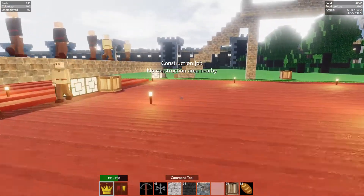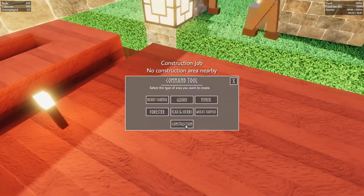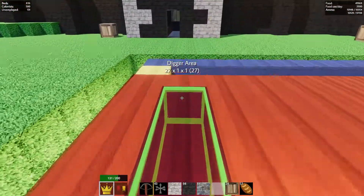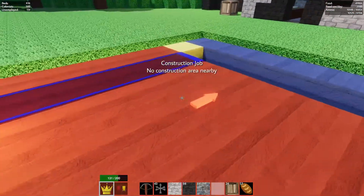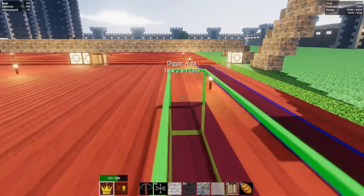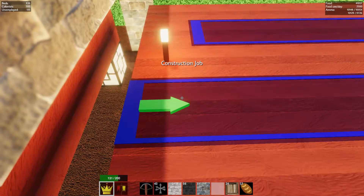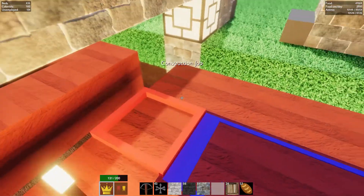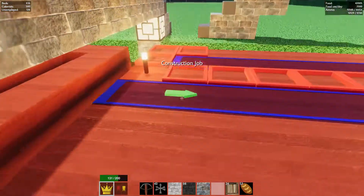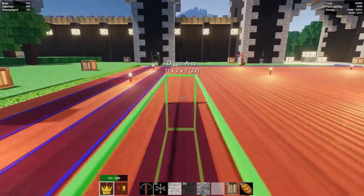Now all we need to do is dig out the areas we don't want. That's going to be construction, digger area. We'll dig that out to there, and it'll meander around that way. Let's put in a couple of construction jobs and get these guys actually started on their job. It's quite a nice way to just sort of dig out patterns very quickly.